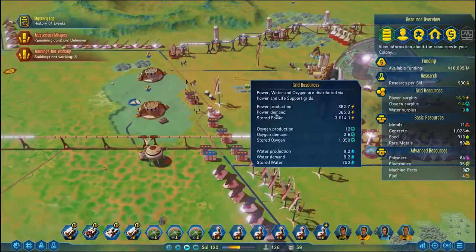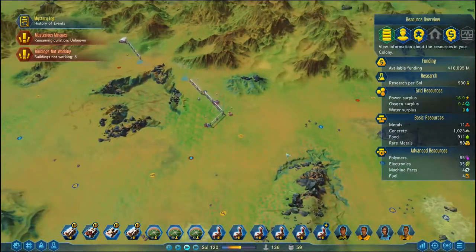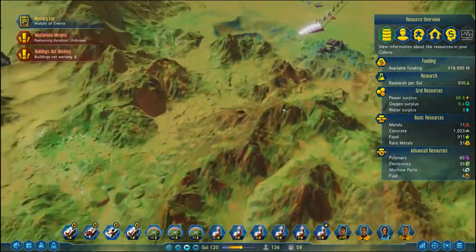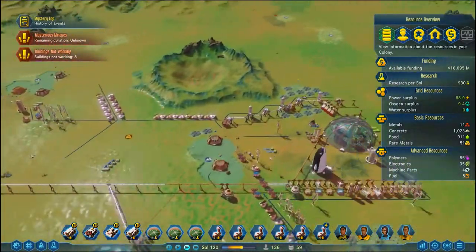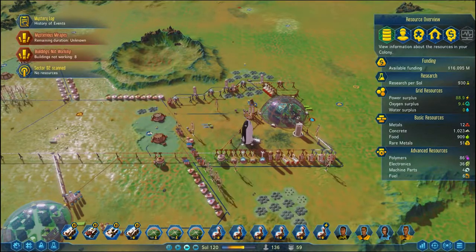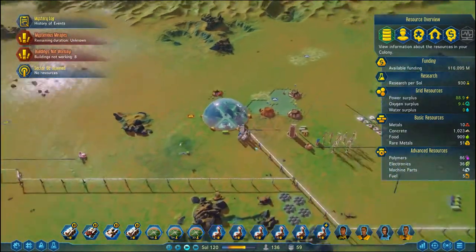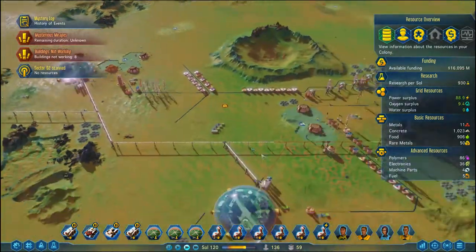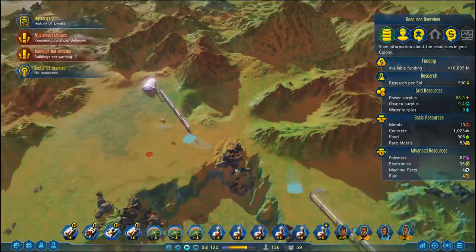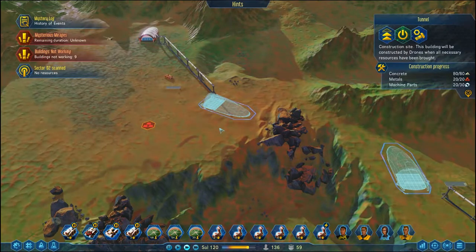Hey guys and welcome back to Surviving Mars. We are of course on the surface of Mars, and you might not have been able to tell because we've got this green stuff on the go. We've got the mysterious mirages where people inside my colony, including myself, have been experiencing some flashbacks — well, hallucinations — but I like to label them flashbacks to a previous time in this planet's existence. We've been experiencing what it is to be one of the previous inhabitants and going around knowing what it is for the world to be dying around us.